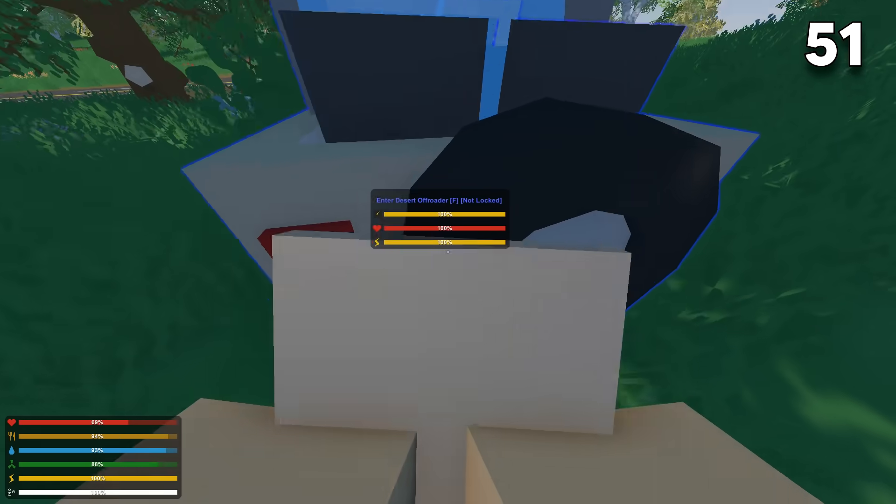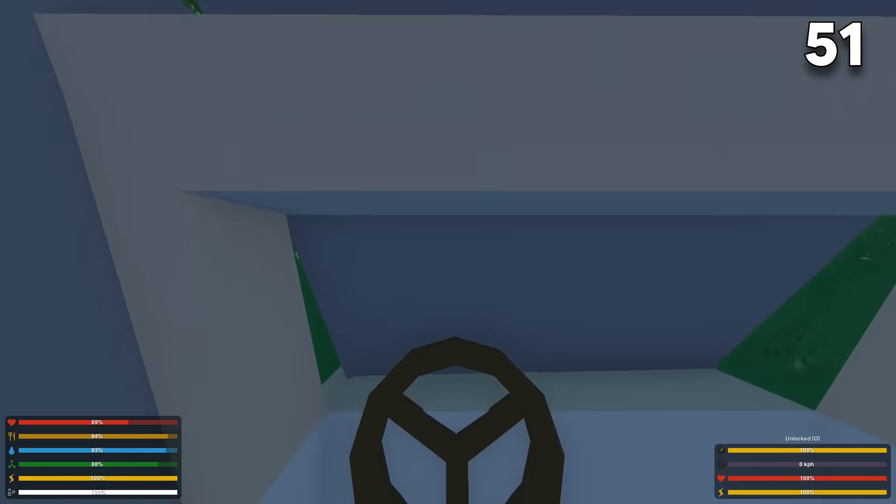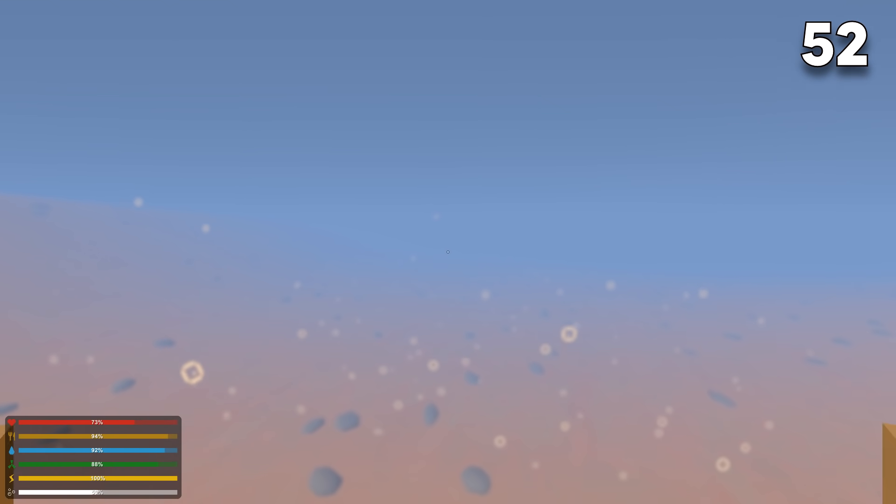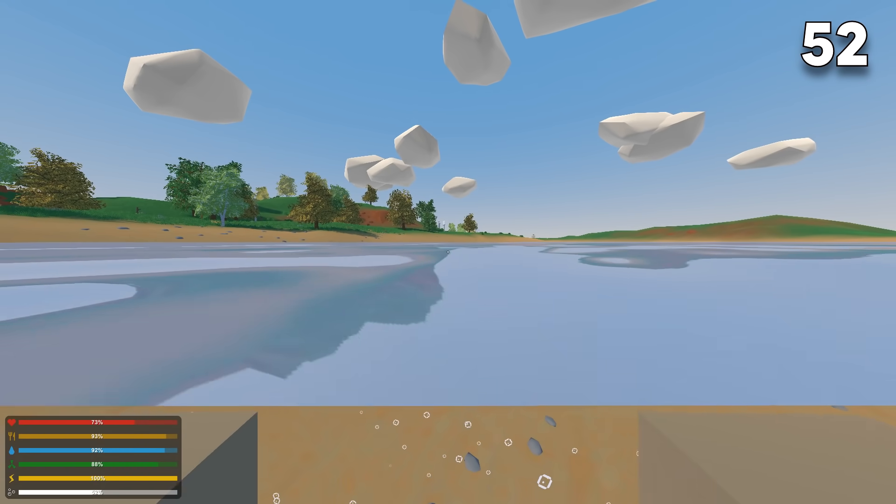Don't travel directly on the road; instead travel alongside the road to reduce the risk of an ambush. Once you find a vehicle, make sure to place metal plates over the windows so you can't be shot by others. If you're underwater and need to go up, don't look at the sky and hold W — press space to go up way quicker.